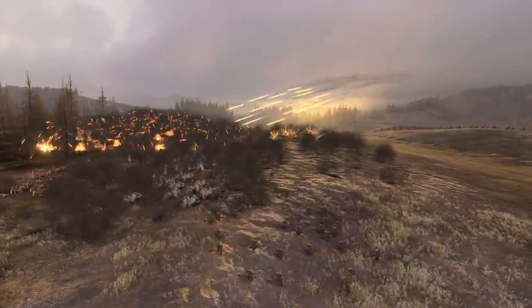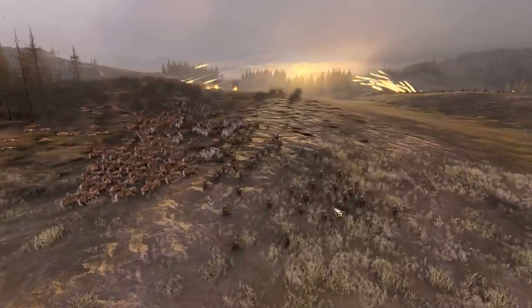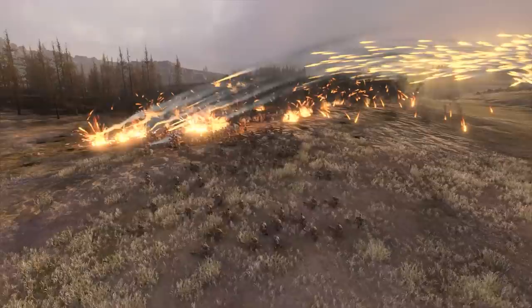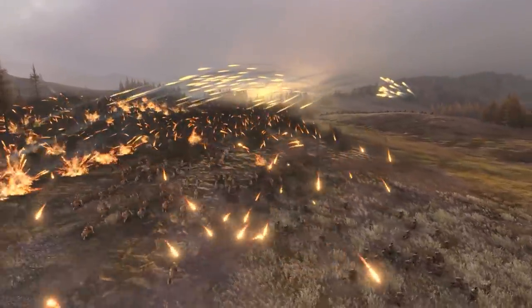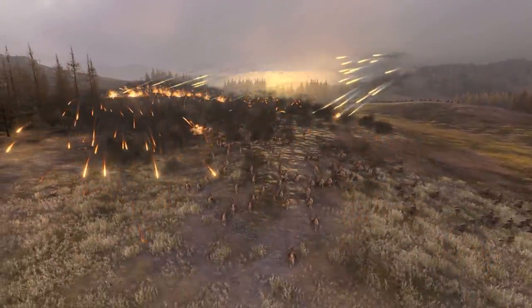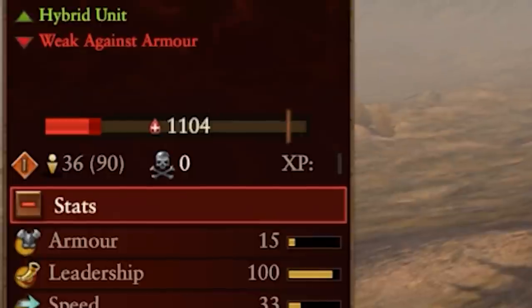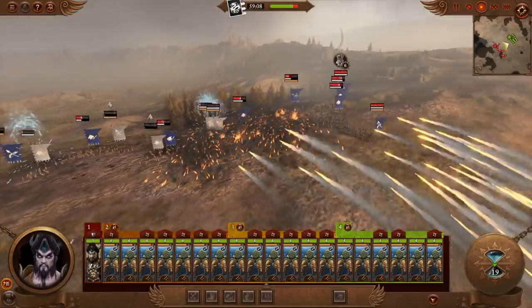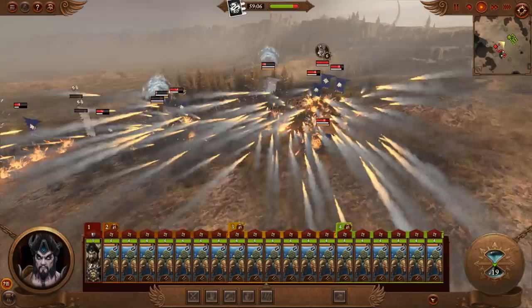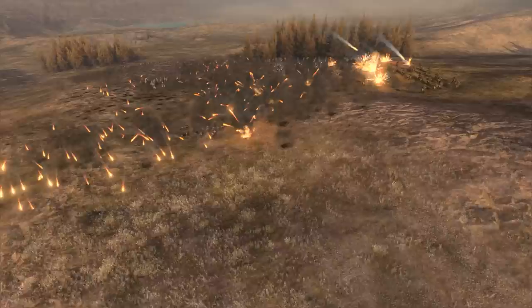Now I think the only thing that is cooler than all of this is the fact that Creative Assembly has sponsored me to play this game. I am a huge fan of the Total War franchise - I've been playing since Shogun Total War, the original. This is what it looks like to see your enemies flee before you. You see that little red bar? That means they're dying. They don't like this at all, but it doesn't matter because I like it quite a bit.